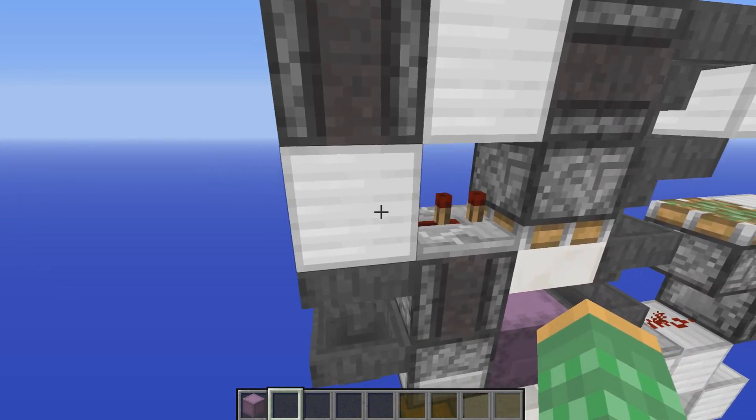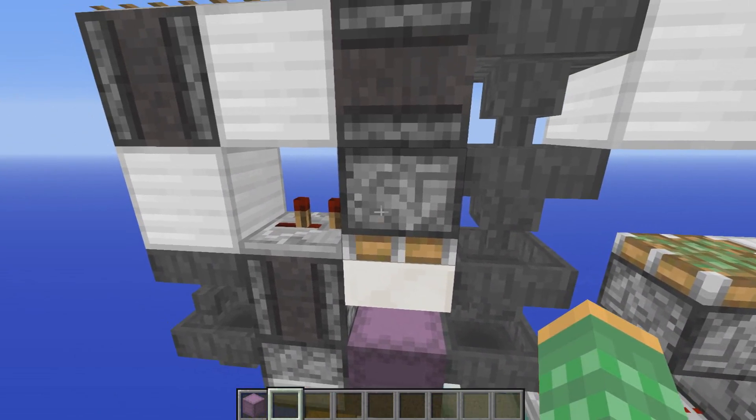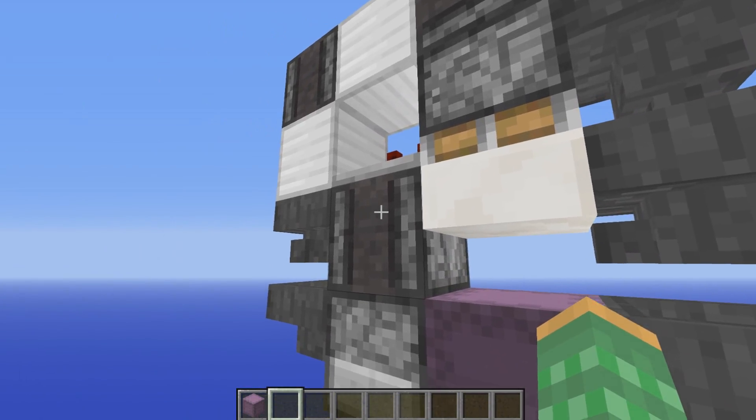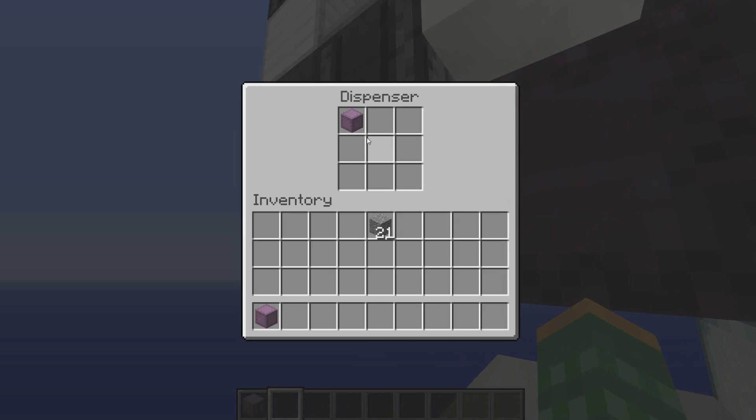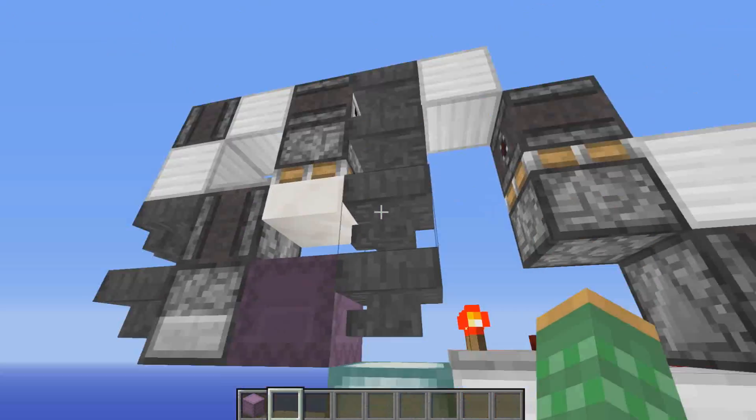This will be read by this observer coming over here, powering these rails, coming down this observer here and into this repeater, which will allow the piston to extend and then retract. Right after retracting there is a short delay, and then this dispenser here will be activated, which will place down a new shulker box that will automatically start getting filled again.